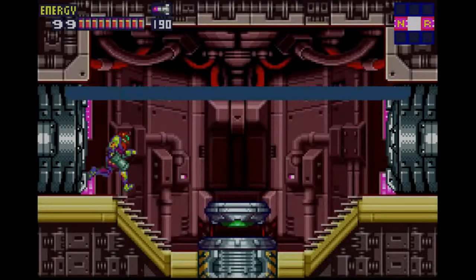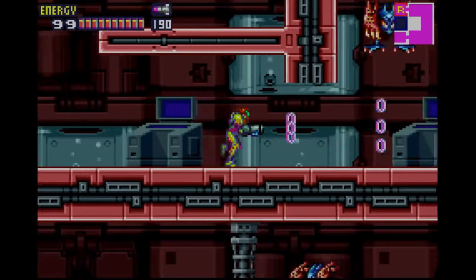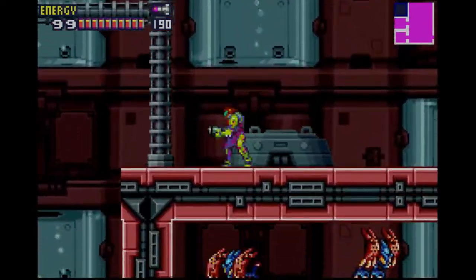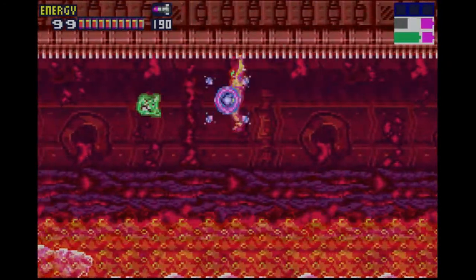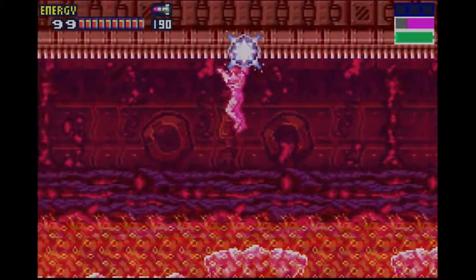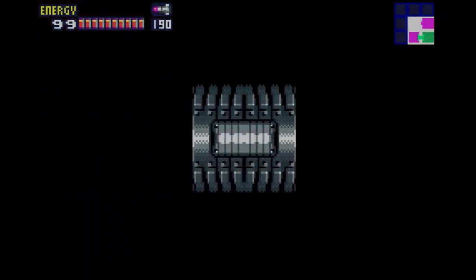Of course we do have to go back this way because I forgot to grab one of the energy tanks and missile expansions, which is actually just below us in the very first superheated room we can encounter. Thankfully we don't have to do anything ridiculous like that horrible run in Metroid Other M — it almost becomes a retroactive 'take that' to the game. One good shot will take care of side hoppers. Be very careful when maneuvering through here to avoid those jets of lava. Got through with no worries.